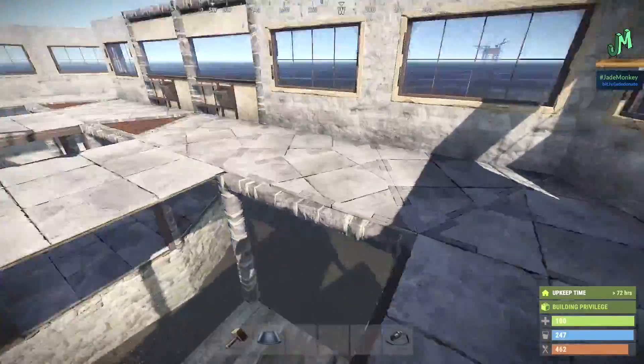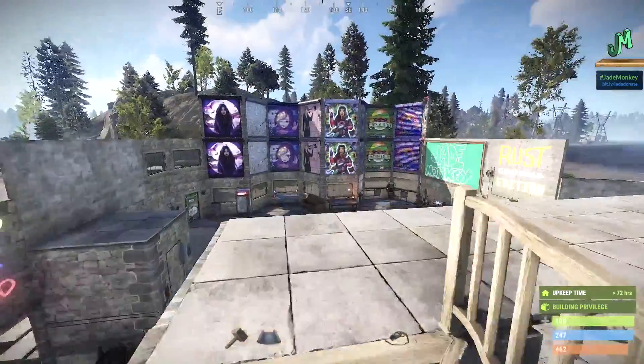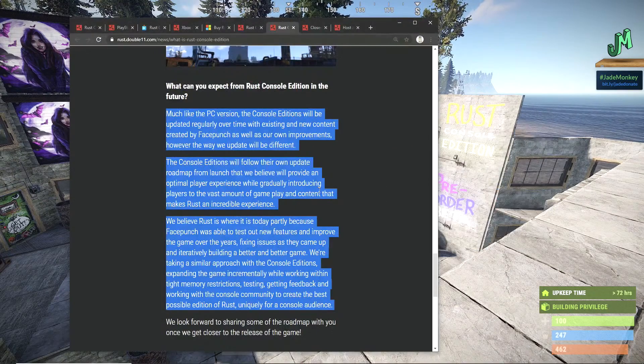They believe Rust is where it is today partly because FacePunch has been able to test out new features and improve the game over the years, fixing issues iteratively — building a better and better game — while taking a similar approach with Rust Console Edition, expanding the game incrementally, working within memory restrictions, testing, getting feedback, and working with the console community to create the best possible edition of Rust, uniquely for a console audience. This game updates every month, and that's beautiful.